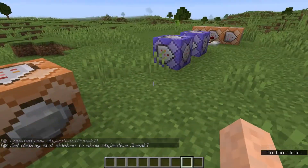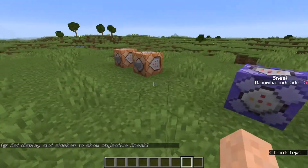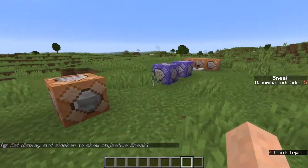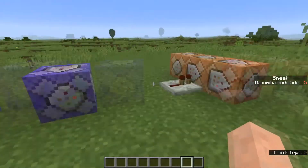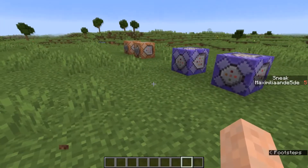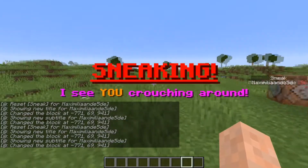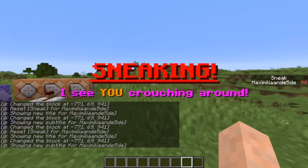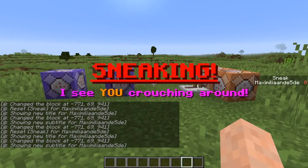Now if we start to sneak, as you can see it gives us five — so that means we've sneaked for five centimeters. I'll show you that the commands are working and then go through the specific stuff. Let's sneak a little bit — there we go, sneaking! I see you crouching around. So we can test if the player is sneaking, as you can see with this contraption over here.